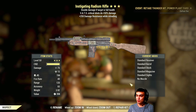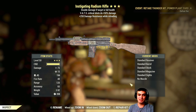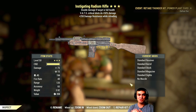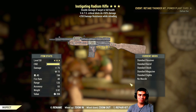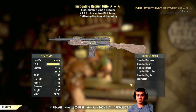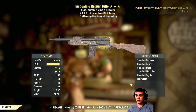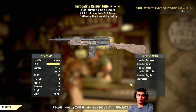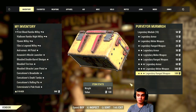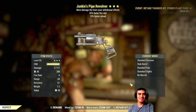Alright, I can live with that. I received a lot of comments saying two stars are better because you buy more — never again, only three stars. Instigating radium rifle: double damage at full health, crits do 50% more damage, and 250 damage resistance while reloading. That's a good gun — above average. If you're focused on VATS it can be really good. Junkie pipe revolver, 25% faster fire rate and reload speed.